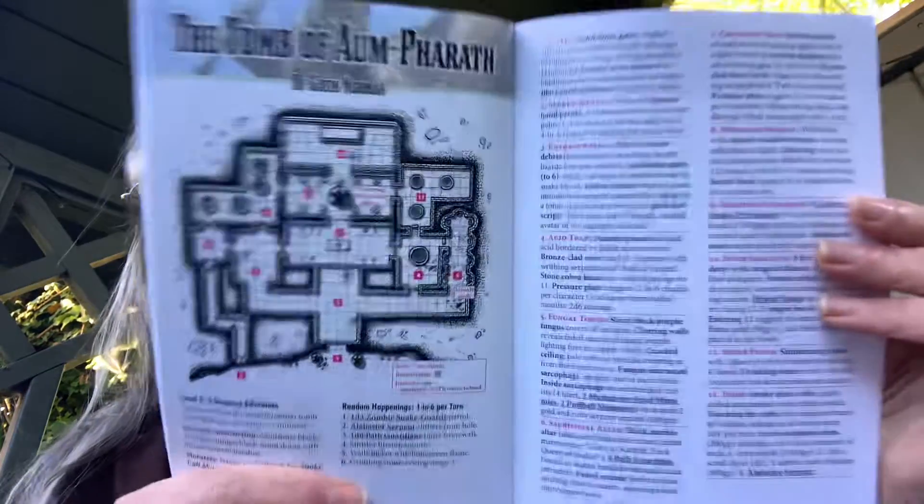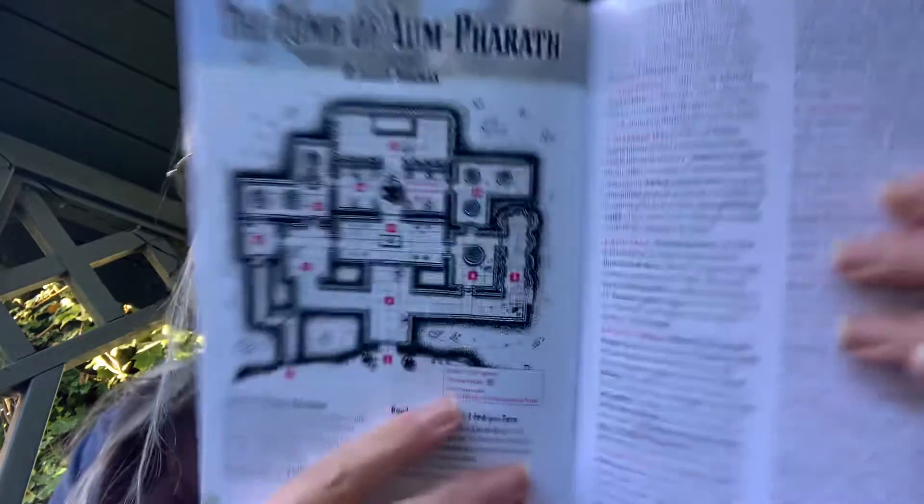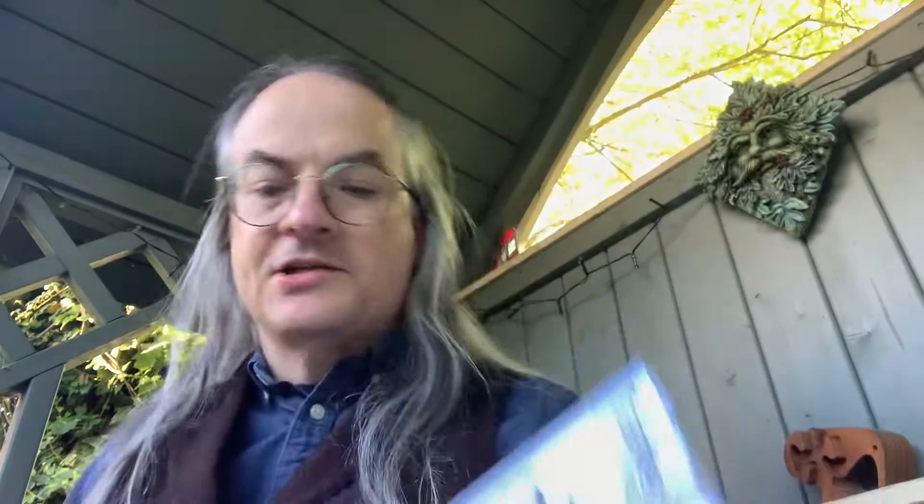Before we get into the Tomb of Umparath — and this is the dungeon where the player characters will encounter the snake cult monsters. It's got a nice little map, but quite a small dungeon. You'll probably get a player to play through that in a couple of sessions. In fact, it literally is just those two pages — so quite short.